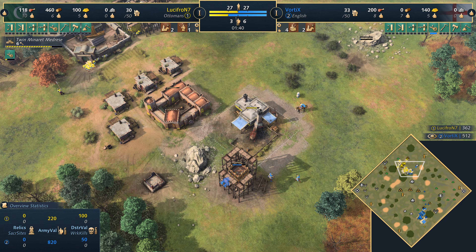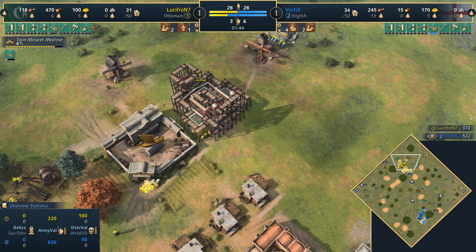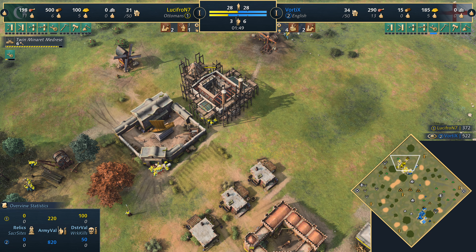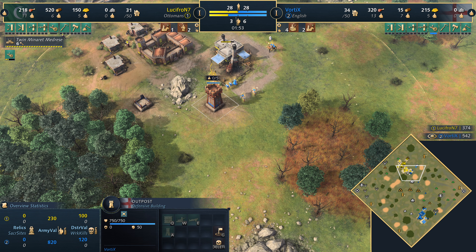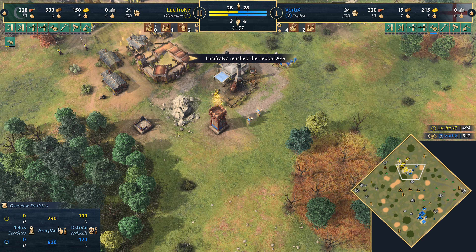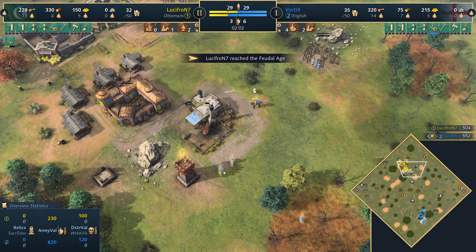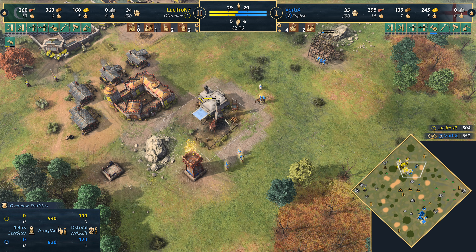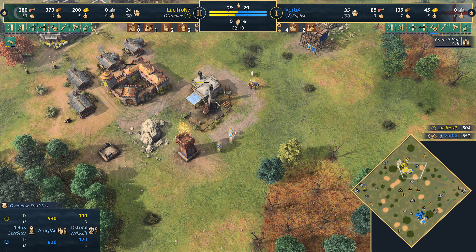We have to see if he actually takes it out completely or not — only a scout and two men-at-arms so far. But that twin minaret madrasa is gonna go up to the next stage now. Lucifron needs to make sure he can fight this back. With the first outpost going up already, it's always a bit tricky, because if he decides to get arrow slits and upgrade it, it's a bit problematic. I like this strategy from the English because on the standard version of the game, when you don't have 23 villagers to start off with, sending villagers forward takes a big hit on your overall economy.